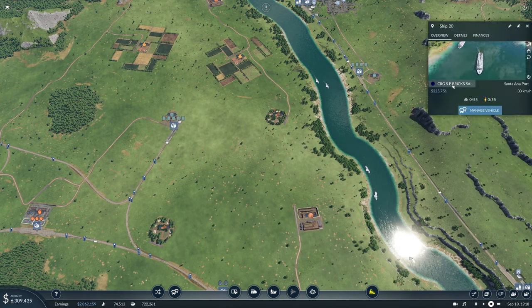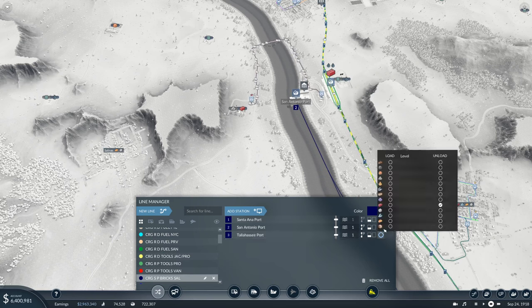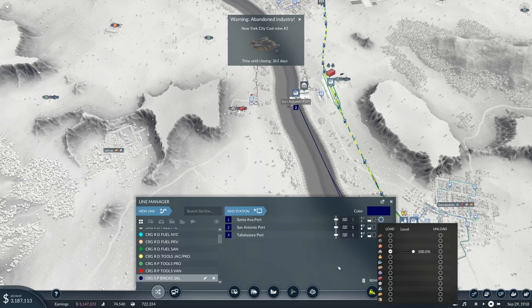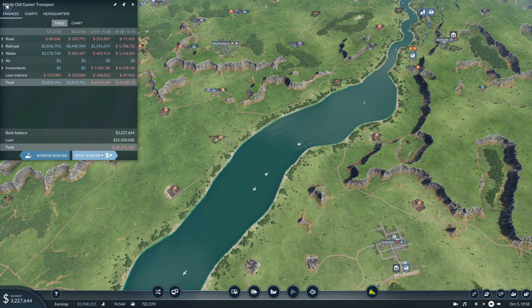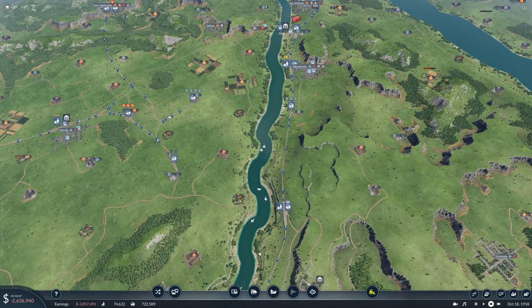We need to manage this line — in San Antonio port you can now load bricks as well. In Tallahassee port you unload bricks and can unload logs when we get that going. In Santa Anna port you load and unload nothing — that's perfect. Let's repay some loans — we would have made a small profit if we hadn't spent all that money. Loans are down to 18 million, and we have 12 million to work with.